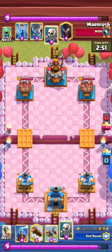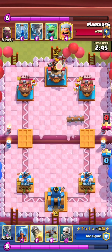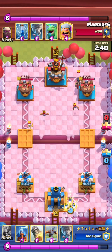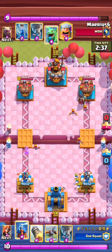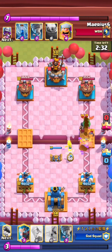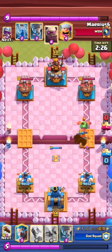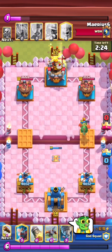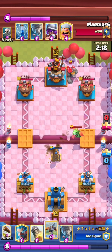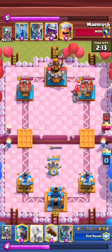He starts off with a Log, which is okay. Right here what I would do is rocket that Night Witch since he doesn't really have Ice Wizard in cycle. Tesla as a first play against Night Witch isn't really the best play honestly. He also did a bad Valkyrie — he should have waited until the Baby Dragon got a little closer to see if he actually needed it. Essentially wasted four Elixir there.